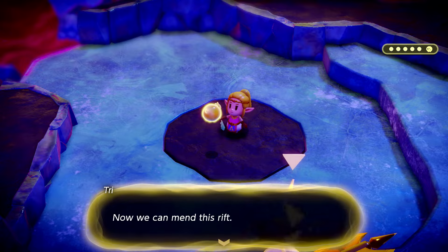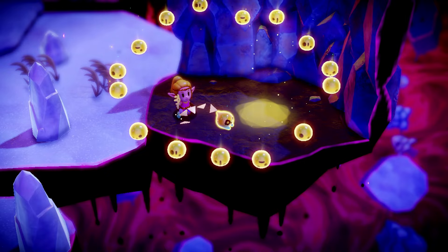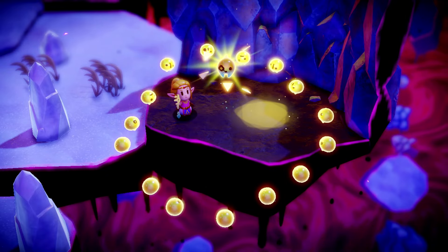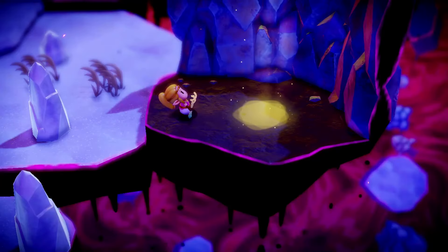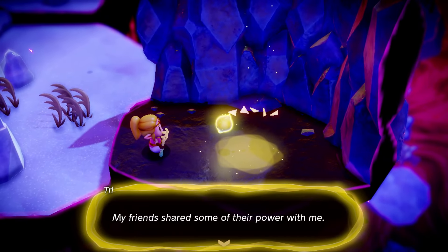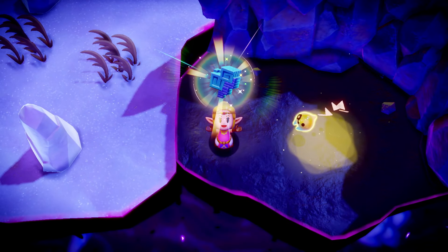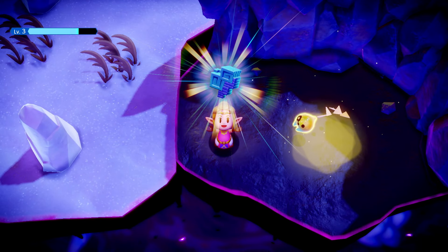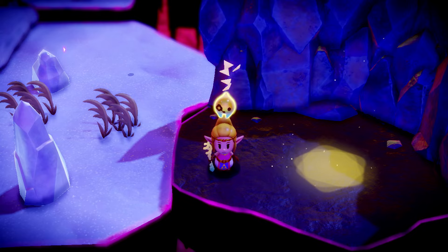'We found all my friends in this area — now we can mend this rift!' With everybody here we'll be able to mend this rift — Conda will be super pleased! My friend shared some of their power with me — a little bit more. Closing on level eight, big moves! And some more crystals — we get two more from that, getting closer to another level up. I needed 20. Let's get back to your world now!